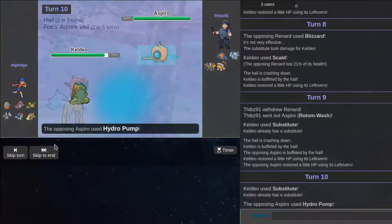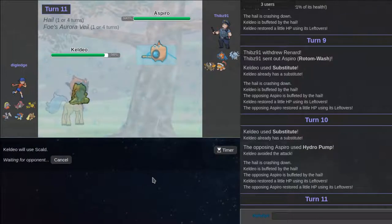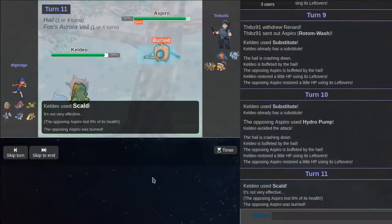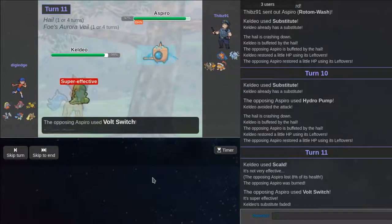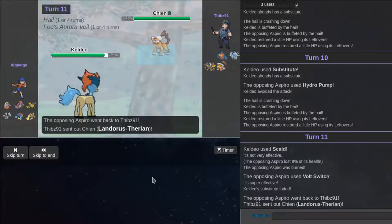I'm going to Substitute again — I feel like he's going to Volt Switch, so I'm just going to Substitute again. Because if he doesn't Volt Switch and goes for Hydro Pump that still breaks my sub. I don't know why I did that — I'm slow. Thank goodness. I was like, wait a minute — why did I think he was faster? I forgot that's how it works. I'm trying to get better at Pokemon.